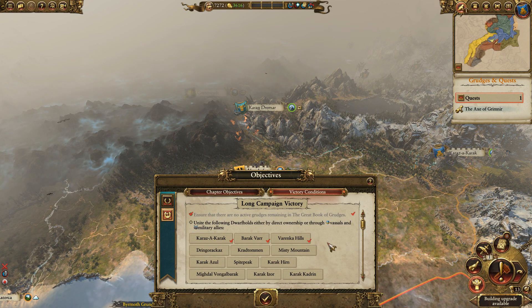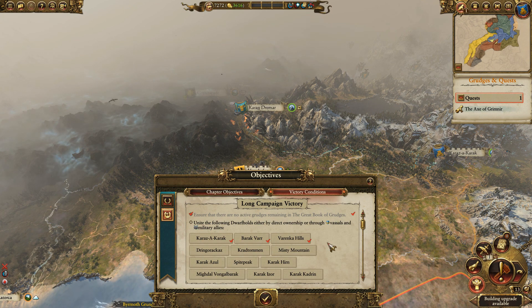Very short video, but hopefully you found that interesting. If this type of gameplay is interesting to you and you have ideas, I'd love to see them in the comments — other ideas that could be used along this line to make the campaign more interesting, especially the longer campaigns, as you continue to get towards the end and still have neat little things to do and reasons to go after Settlement A as opposed to Settlement B.